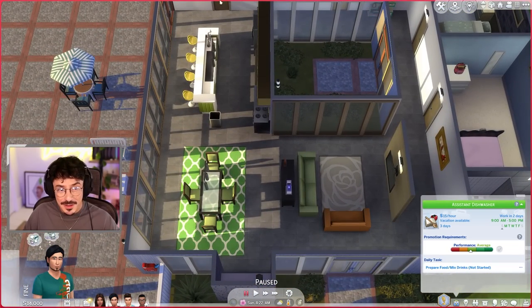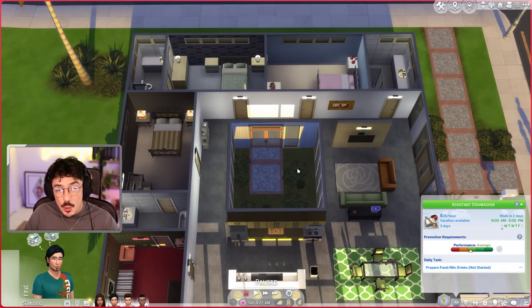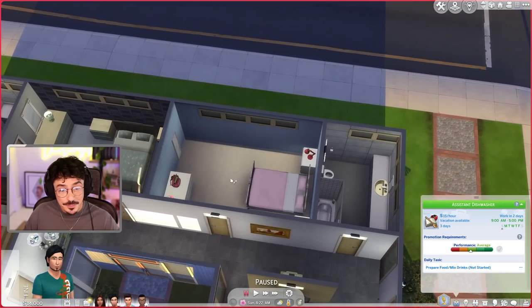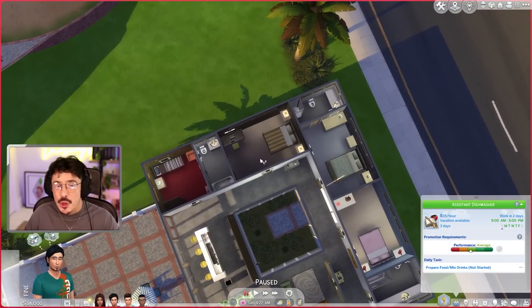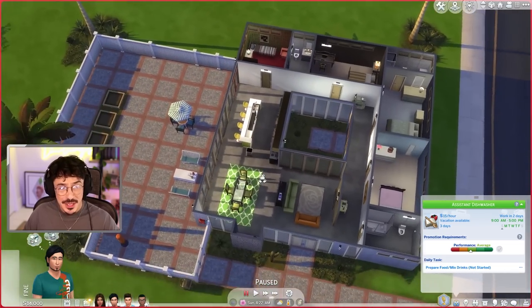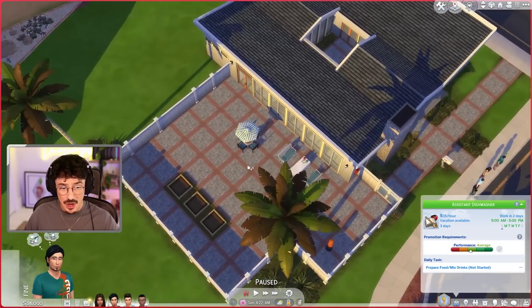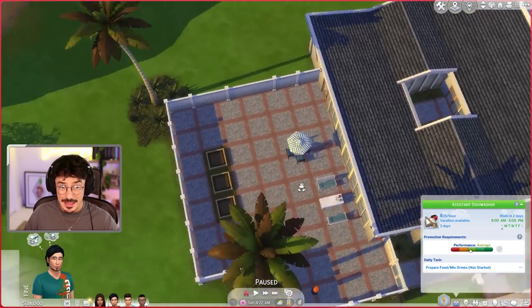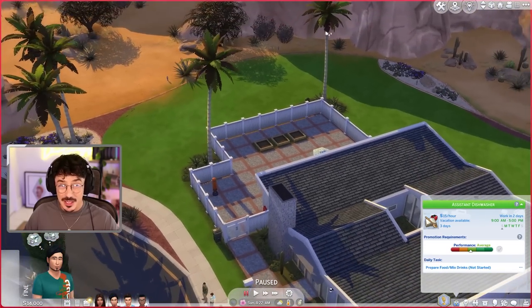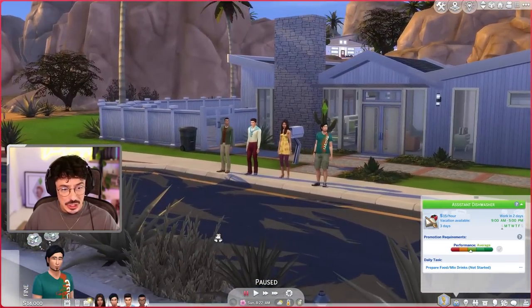It's all open plan — the living, dining, kitchen, and entertaining areas — all open plan with a little courtyard moment in the middle, which I really enjoy. Each bedroom doesn't have its own bathroom since there are only three bathrooms, but quite a lot of them do. It's a really nice space for four Sims to coexist in. The garden is also big enough for a swimming pool, and in this climate I think you'd definitely want one. So that's what we're going to do.